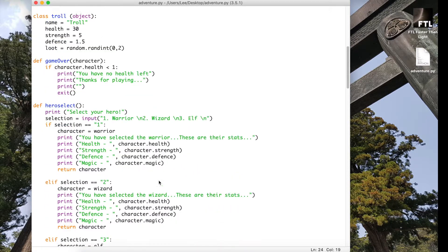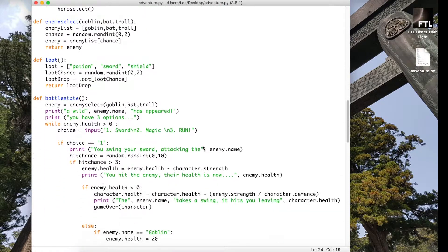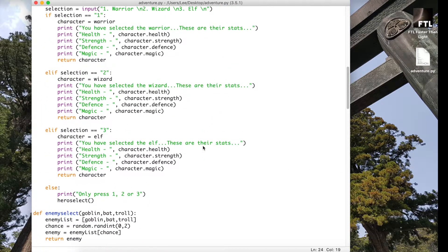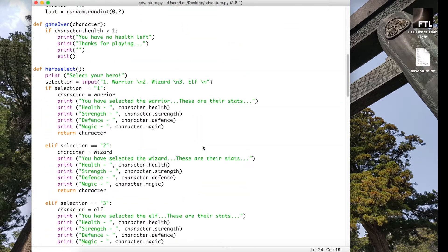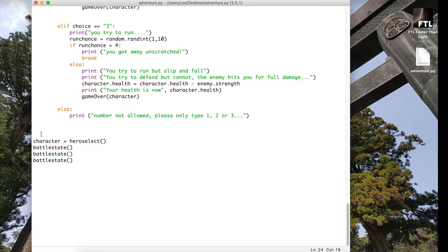There are a couple of different ways we can do it, but because of the way we've set this up, at the very bottom before anything else we're going to take a score variable and set it equal to zero.